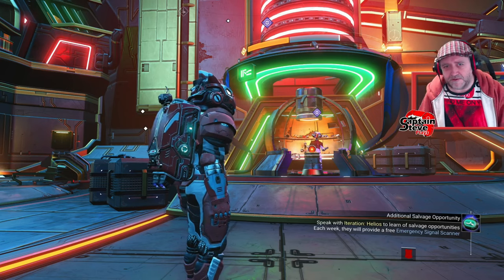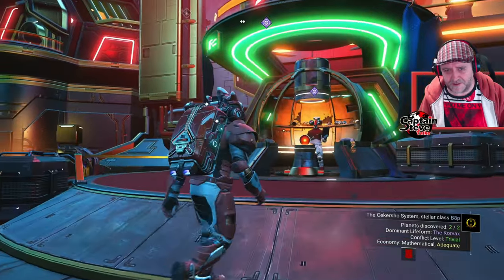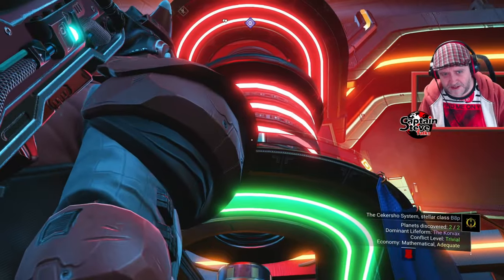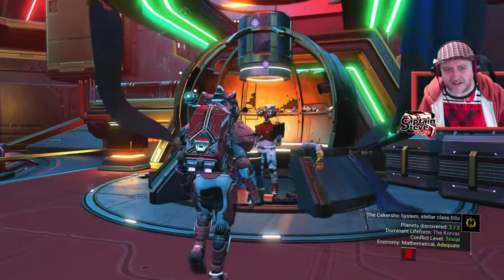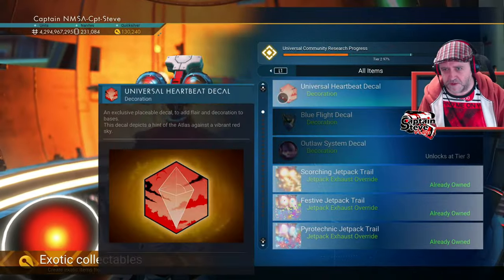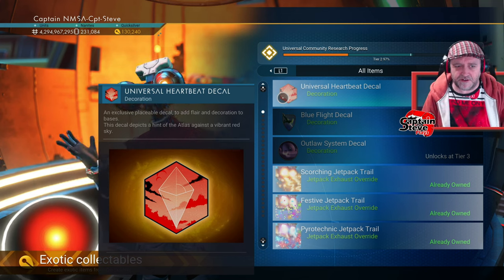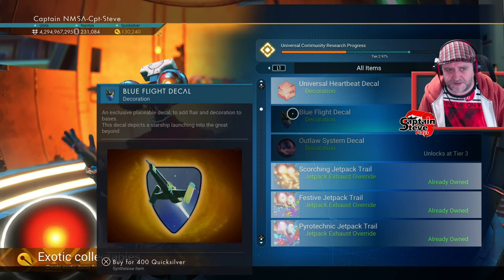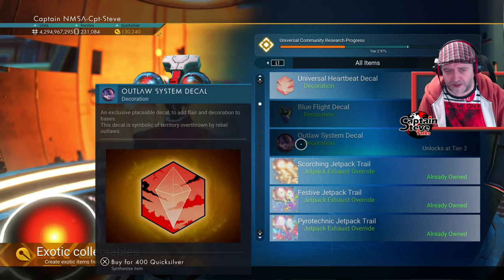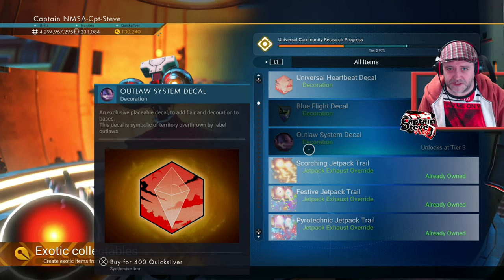Now I'm over at the Quicksilver Merchant — I like to call him Johnny Vive, because 'Quicksilver Synthesis Companion' is quite a mouthful. You can see his progress bar at the top; it's almost there for the next decal for us to unlock and buy with our hard-earned quicksilver. We've already got this one — it's like the Atlas in a red background with a flight decal, that one's fine. But the Outlaw System decal should have that purple skull, however it clearly shows a Universal Heartbeat decal instead.